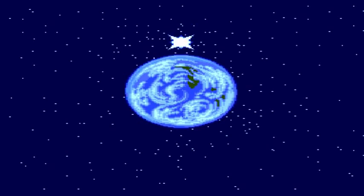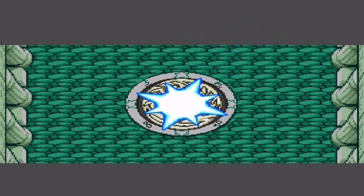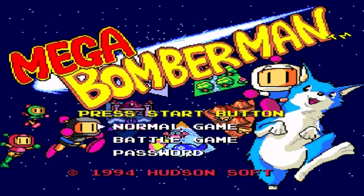Planet Bomber was a peaceful, thriving place until Bagulah arrived with his army. The preceding war split the planet into five pieces, and the hero, Bomberman, must restore the magical spirit pictures in order to restore Bomber Planet to the way it was, all while defeating Bagulah and his army of evil robots. Bomberman's companion, Louie, can provide a helping hand — or so says the instruction booklet.